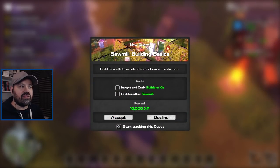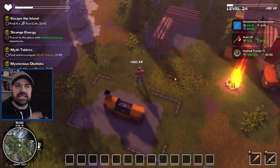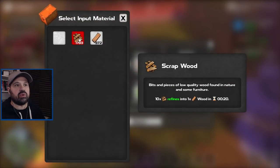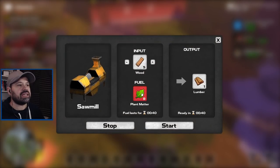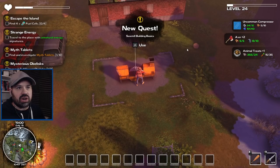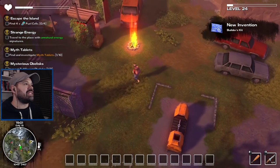There's a quest here: build sawmills to accelerate your lumber production, invent and craft a builder's kit, build another sawmill. The sawmill here was already in place. You select what you want — scrap wood and leaves as fuel gives you wood. We can already get wood planks by destroying certain things. Selecting wood planks with leaves as fuel gets us one lumber, but it takes 40 seconds. I already crafted five to upgrade my axe.